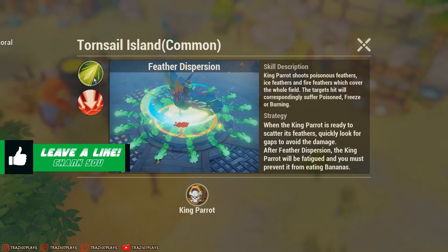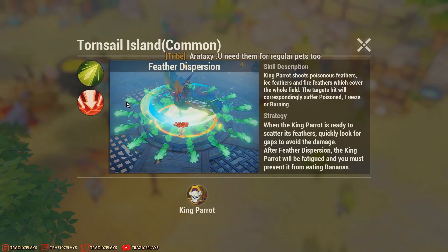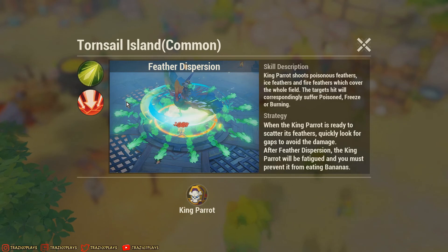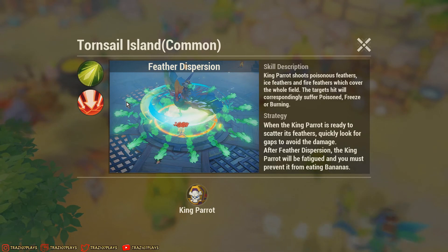The first skill is Feather Dispersion. The king parrot shoots poisonous feathers, ice feathers, and fire feathers which cover the whole field. Targets hit will correspondingly suffer poison, freeze, or burning damage. The strategy to avoid this: when he scatters his feathers, quickly look for gaps to avoid the damage. After Feather Dispersion, the king parrot will be fatigued, and you must prevent it from eating bananas.